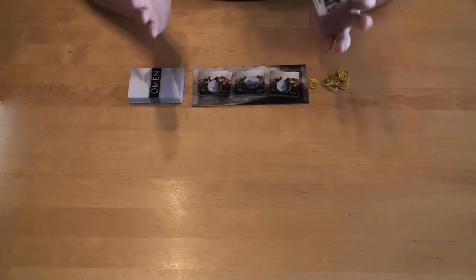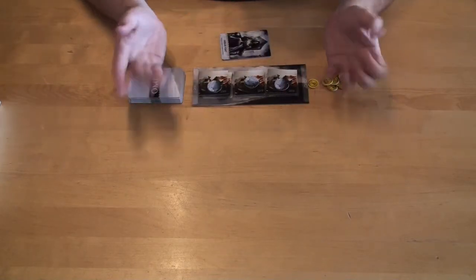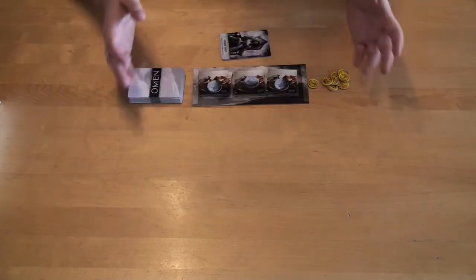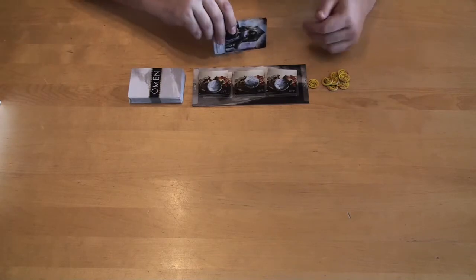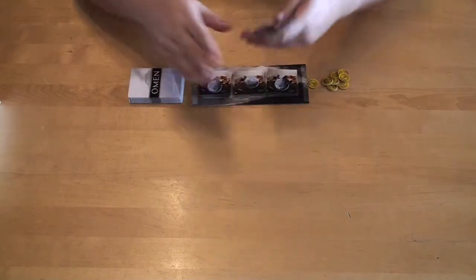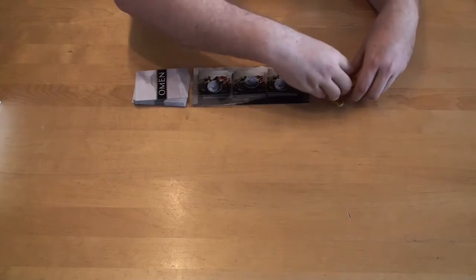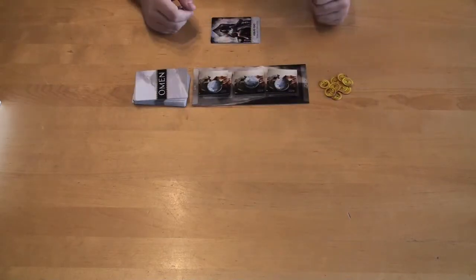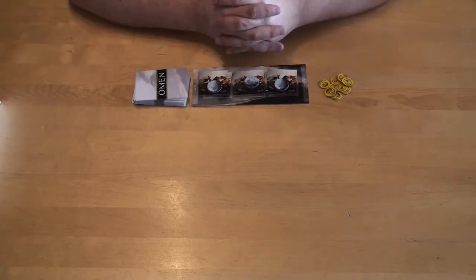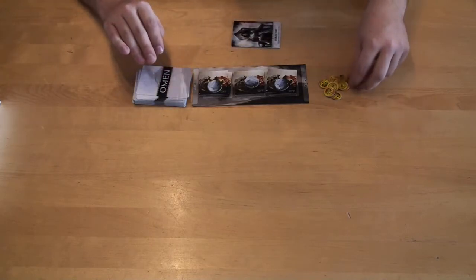Let's talk about how you play Omen: Reign of War. I'm not gonna go into every detail of the game, just tell you briefly how a round works so you get a feeling for how the game plays. At the beginning of the game, each player is gonna get six feat cards, four cards from the shared deck, and four coins. Then the game is ready to begin. On your turn, the first step is the wealth step.